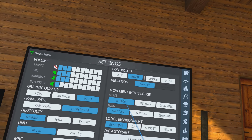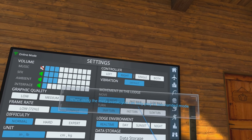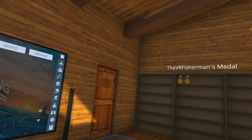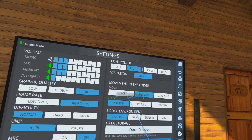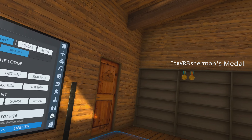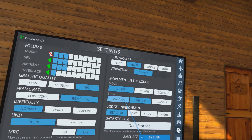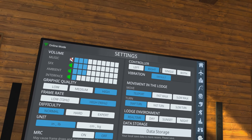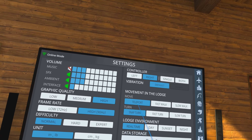Movement in the lodge: Teleport is when you press the stick and teleport there. Fast Walk lets you walk around. Slow Walk slows you down a bit. Snap Turn is how it is now where you just snap. Fast Turn turns continuously fast, Slow Turn turns continuously slow — these make me quite dizzy, so I always do Snap and Teleport. These will make you kind of dizzy if you're not used to them.